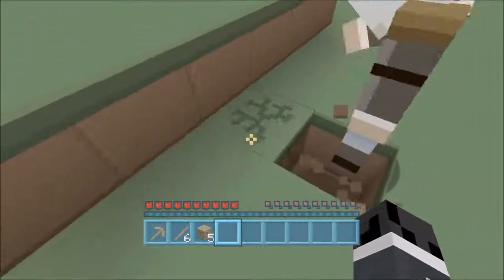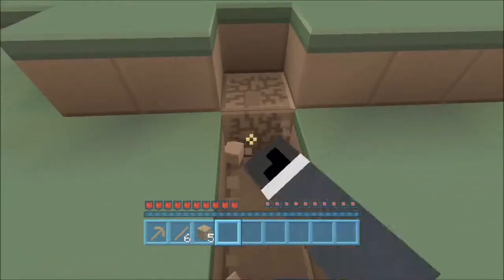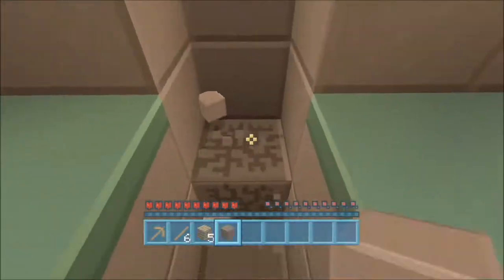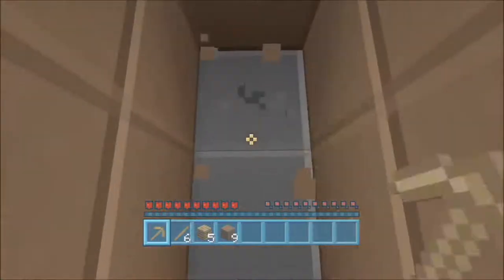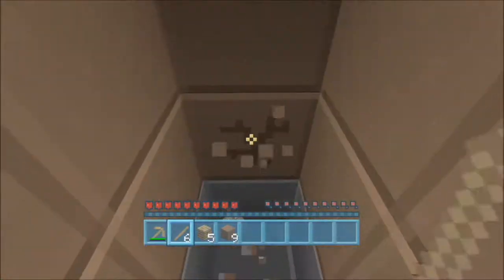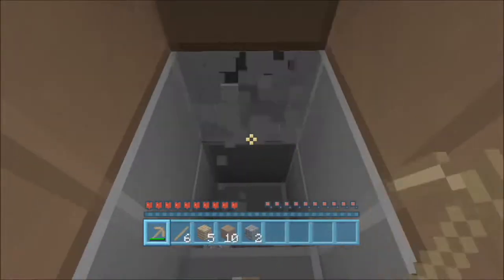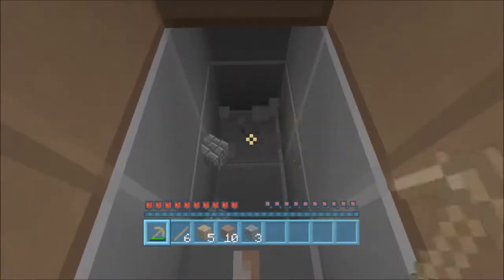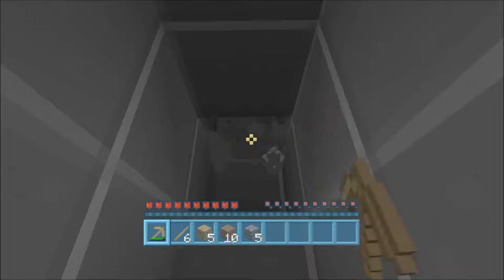Right here should be the mine. That seems good. We'll have to mine down here. Hopefully we can get some stone soon. Here we are at the stone level. Let's get that. We got some iron right away — right off the bat we got some iron! That's fantastic. This is going good so far. It is.